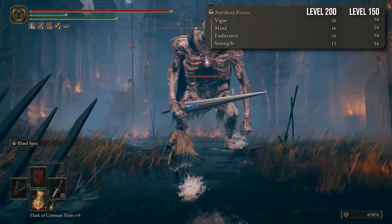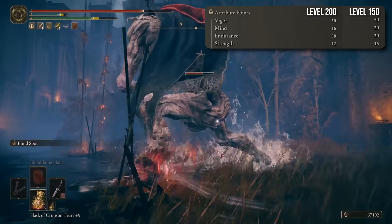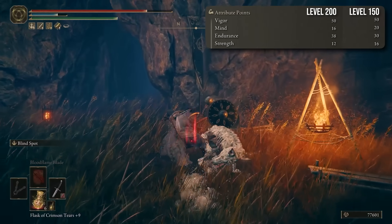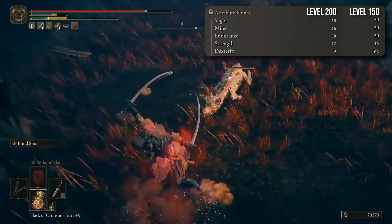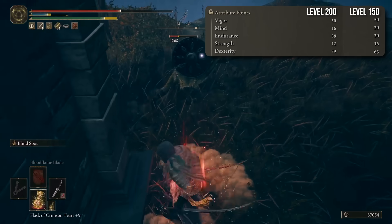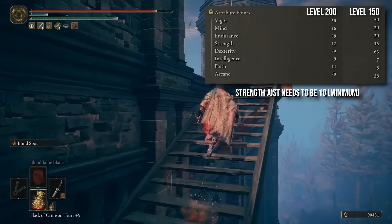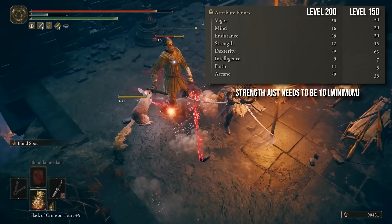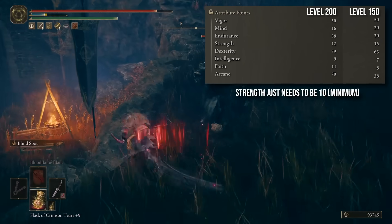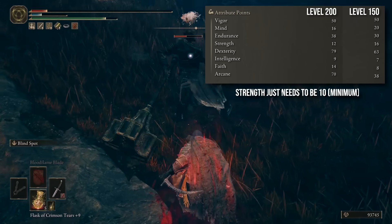Strength-wise, we just need to meet the minimum requirements for the weapon. Starting as Samurai means my strength is at 12, but you don't really need anything more than 10 in strength. You need to have at least 80 in dexterity — you could obviously go higher since the weapon has S scaling on dexterity, but 80 is a pretty good cap, especially if you're also using Millicent's Prosthesis, which gives you an additional 5 levels into dex. If you're going down the bleed route, you might want at least 40-50 levels into Arcane, since Arcane increases your bloodloss buildup. If you want spells equipped, you'll probably want to take Faith up to around 20-25 in order to use Golden Vow, Flame Grant Me Strength, and any other spells in that range.